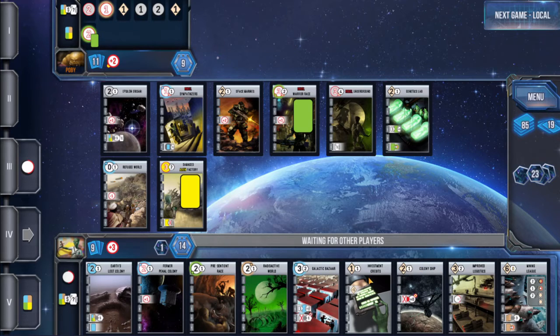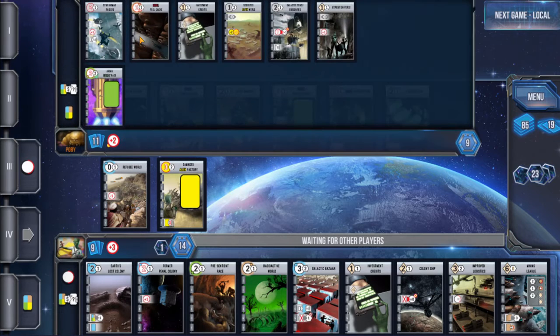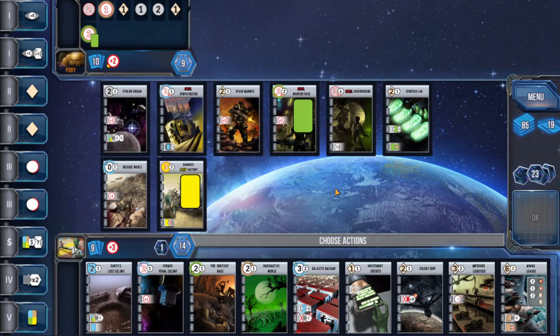So if he goes with the double settle we could actually finish by playing Improved Logistics. I think we probably want to go develop, develop. I'll go with develop and trade because we're still very low on high-scoring cards. Let's go develop, trade — we can respond to a settle by getting that out for free.